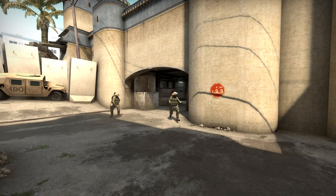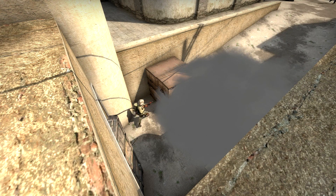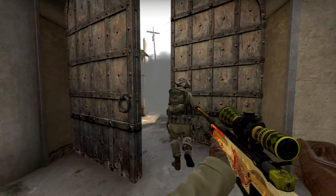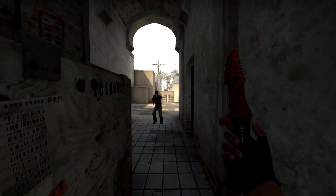Sometimes it might be worth trying to change the momentum of a game by getting a quick opening pick in mid. For that you can try to smoke off the mid area like this and boost behind the xbox in mid. I would advise you to fall back after your first shot though because it's very risky to stay on your teammate's head exposed like that. A plus for this boost is also that the smoke thrown on mid could also be used to rush into lower dark, so you basically leave your opponents guessing and you will have a good chance to get the first kill with this simple boost.